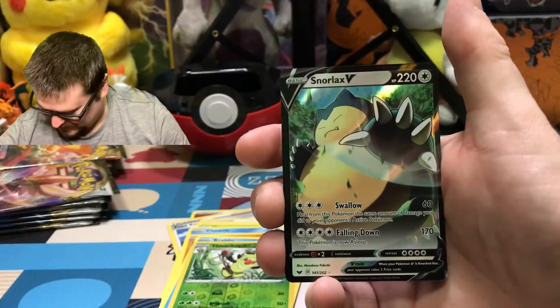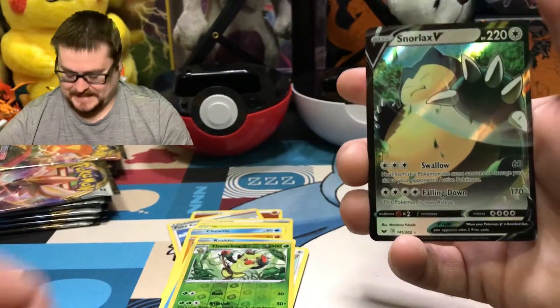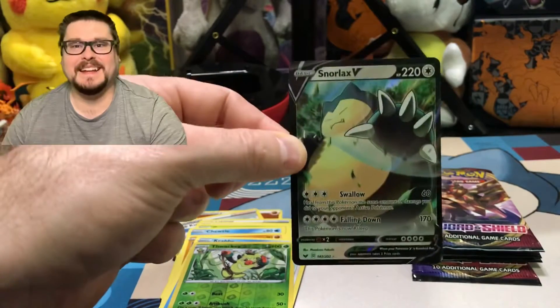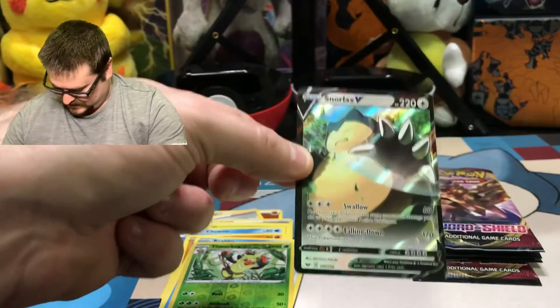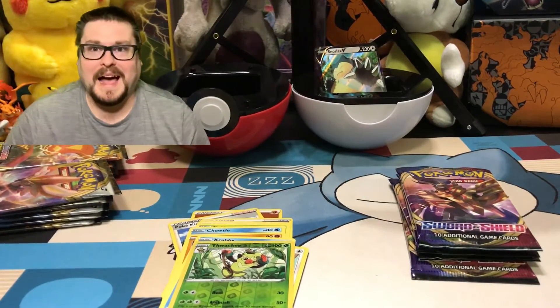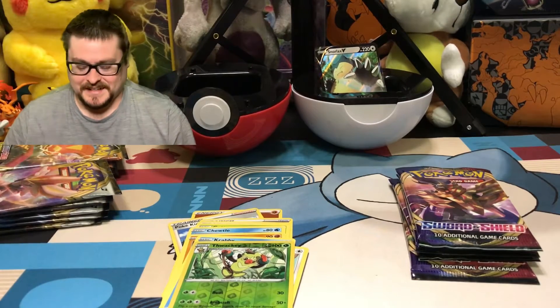We finally drew it. I got your Snorlax! Sweet. We've been trying and trying to get this card, and we finally did it. We did it, finally. Oh yes! Put him in the Poké Ball. Wow, I really can't believe we drew that on the first one.